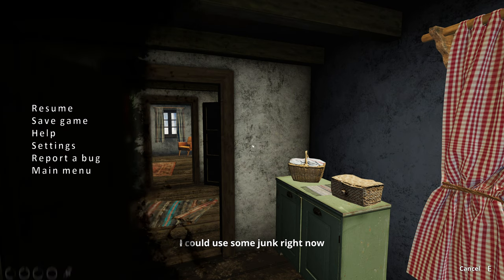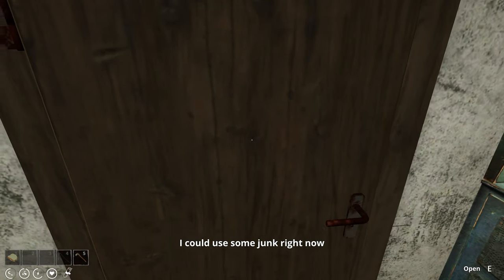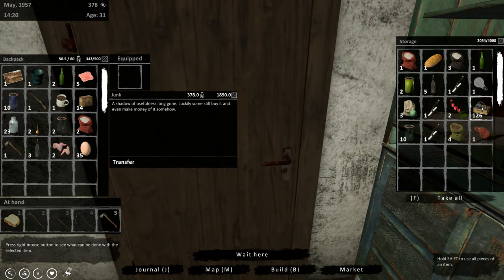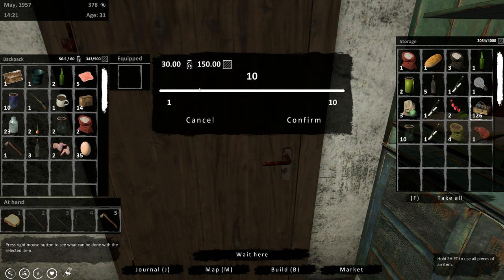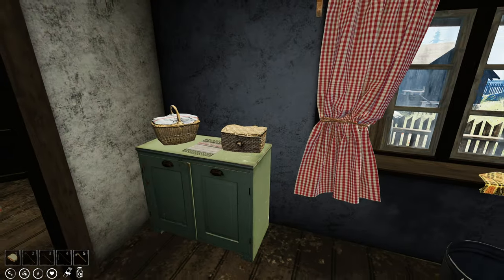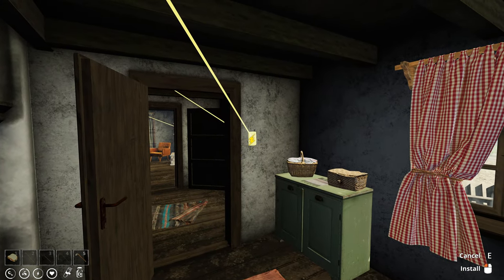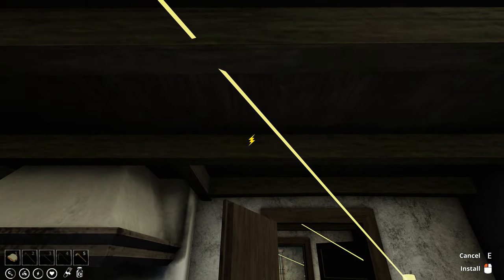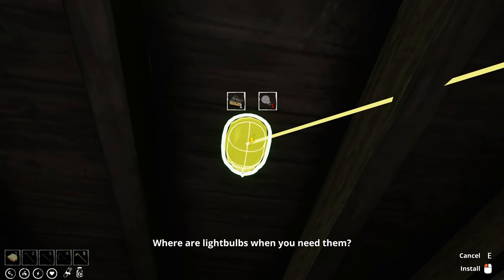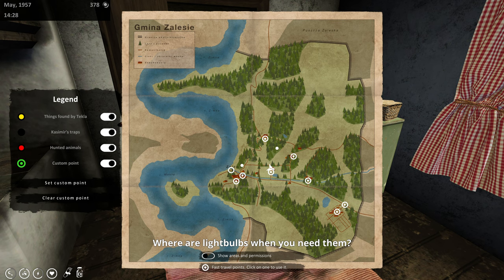So let's go grab some junk. We do have some junk, we don't need it all. Let's just take four for now - we're not carrying too much. Then build... electric... install. We need a light bulb! Okay, I would expect that would be down at the shop. Let's go down to the marketplace - we don't have a mad amount of money, so we need to be careful about this.